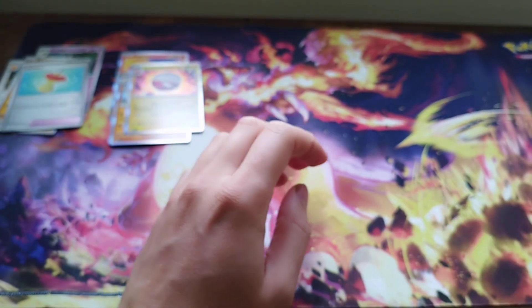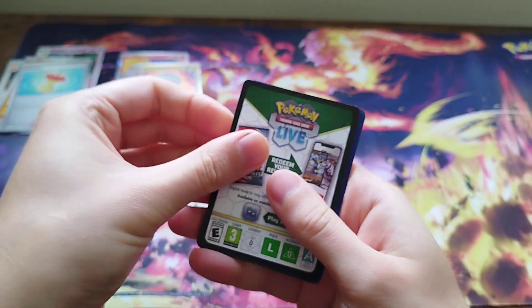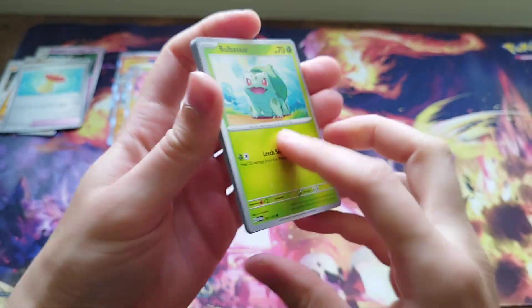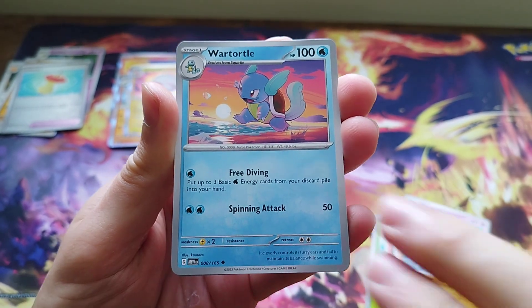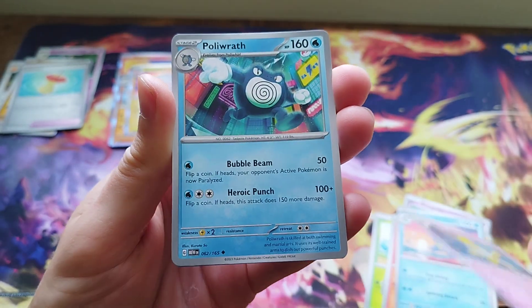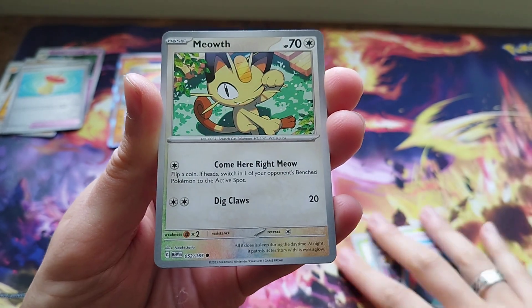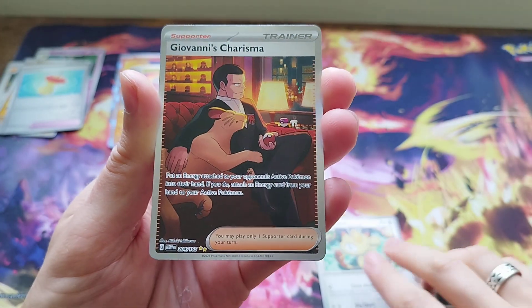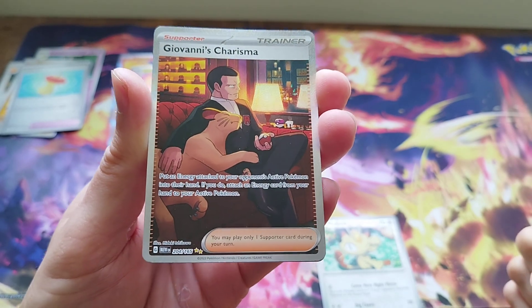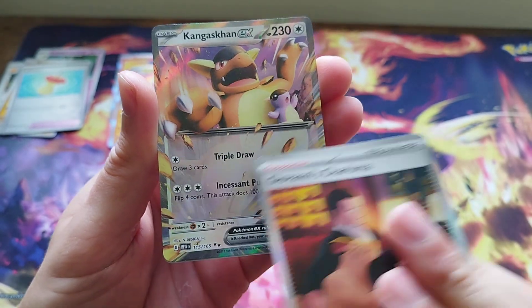Nothing big yet. There have been a lot of videos out where the pull rates from 151 seem to be a lot more difficult compared to Paldea Evolved and Obsidian Flames. Whether that's Pokemon adjusting the pull rates so we spend more money and relive our love of the Kanto region - don't know. We have reverse holo Meowth. And then - yes! Giovanni's Charisma! The special illustration rare - one of the best cards in this set. And a Kangaskhan EX!